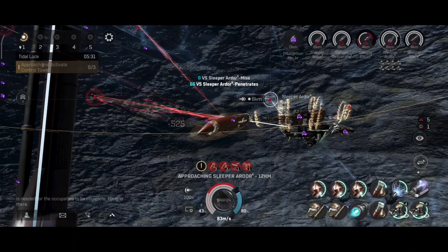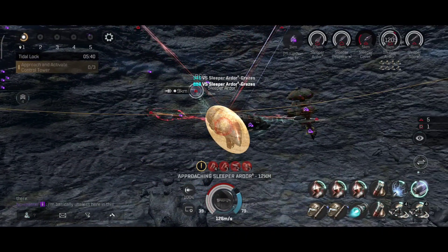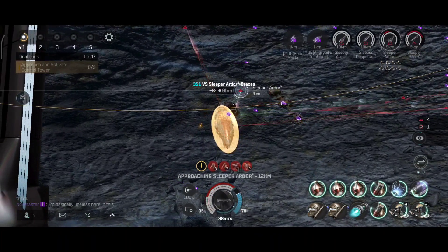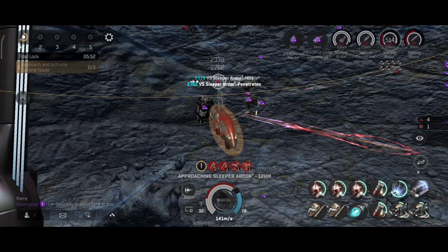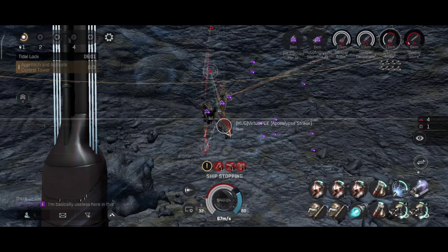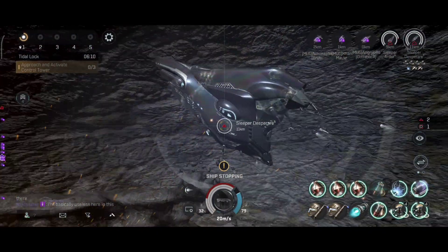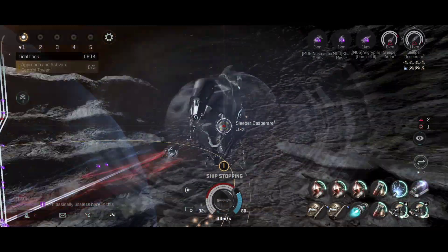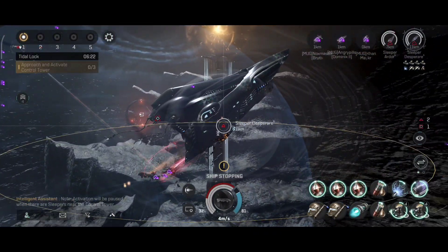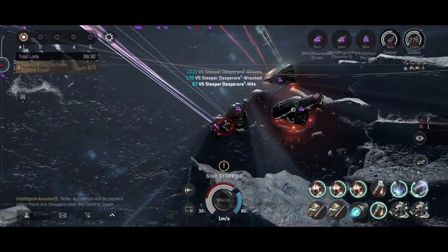Those modules can be a problem if you decide to run the higher tier anomalies. Which makes me believe that drone boats with very long range could do this very well, because drones will not be affected by the electronic warfare modules from the ships. The sleeper models are also looking pretty good — a very unique and interesting looking ship.